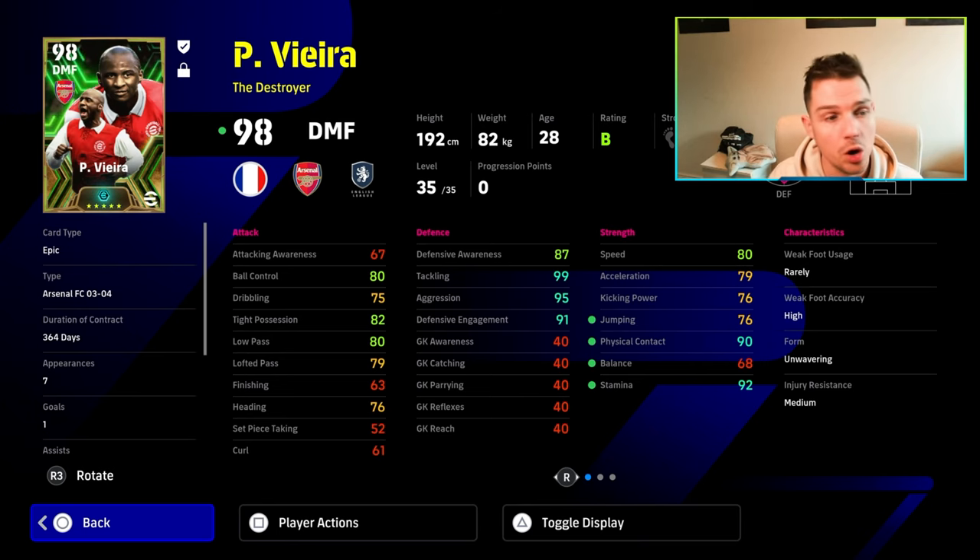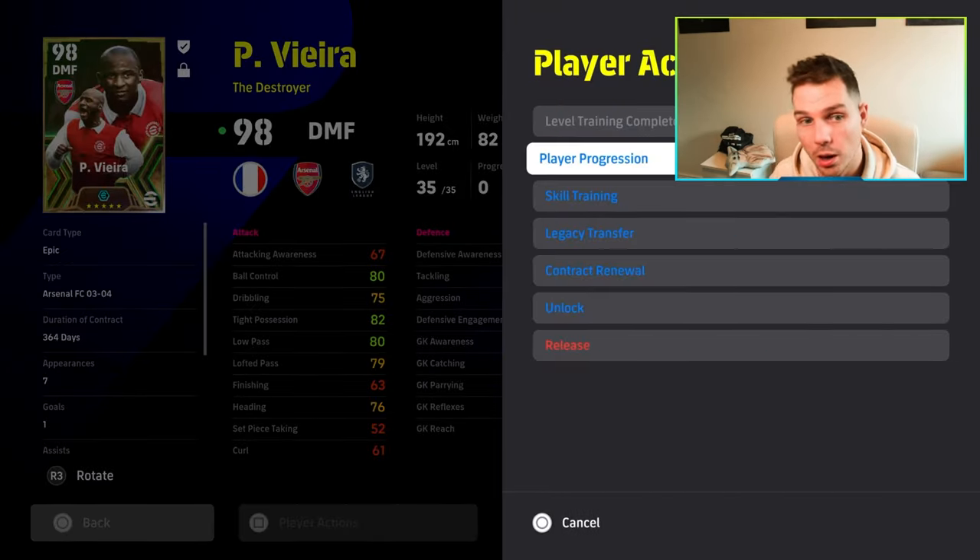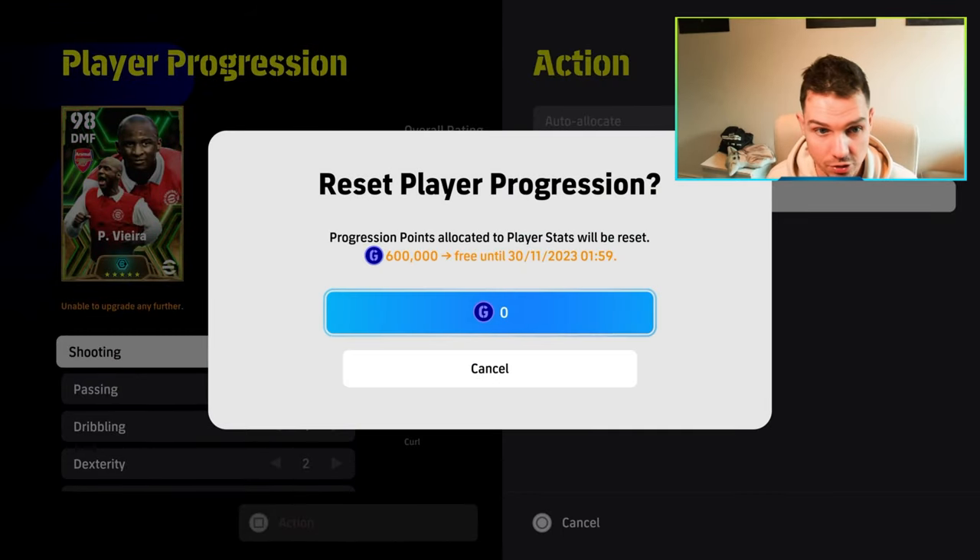We're going to have loads of clips here, and also give you a comparison that a lot of people have been asking for. I played with him on live stream. With the max booster you've got: 99 tackling, 95 aggression, 80 speed, 90 physical contact, 92 stamina, and with this build we have thrown on blocker via the skill trainers as well.